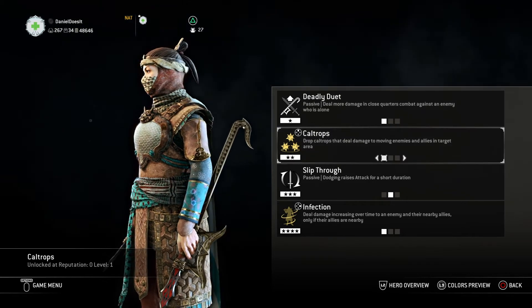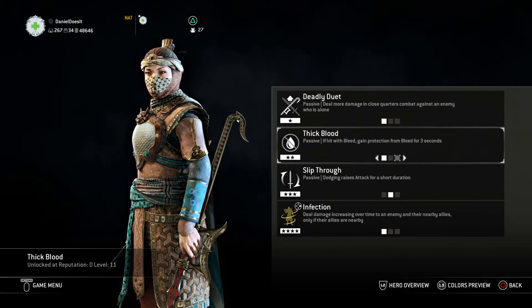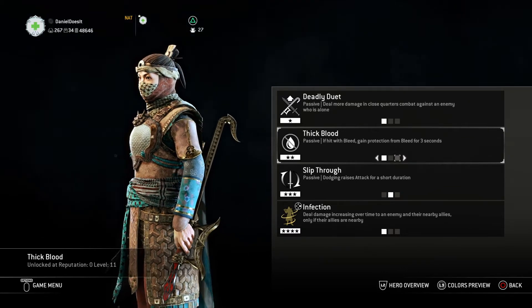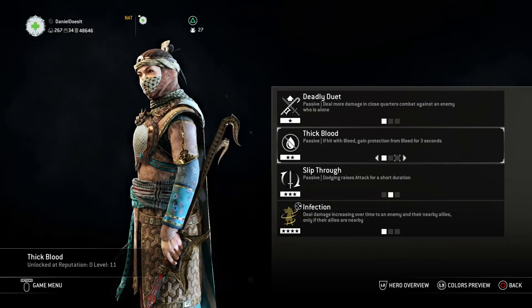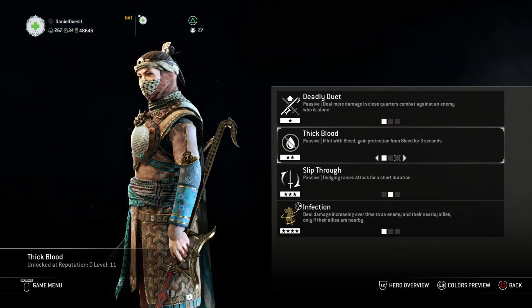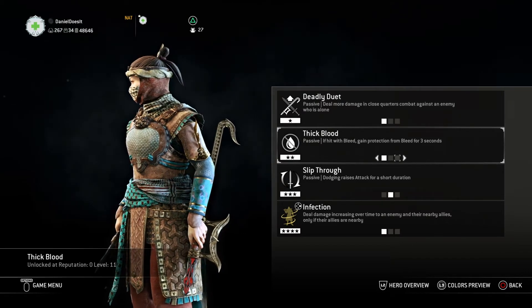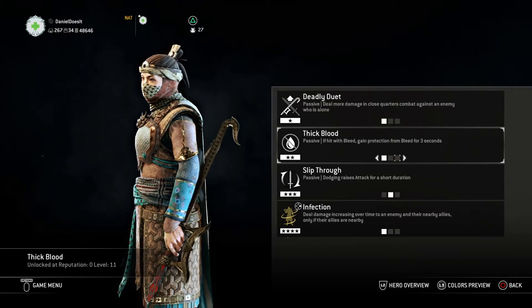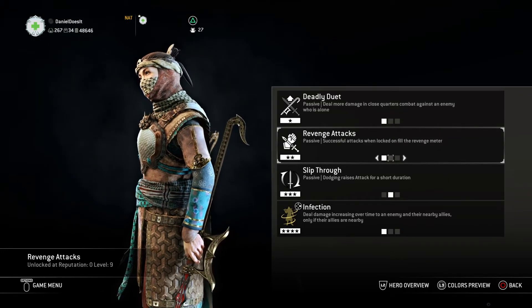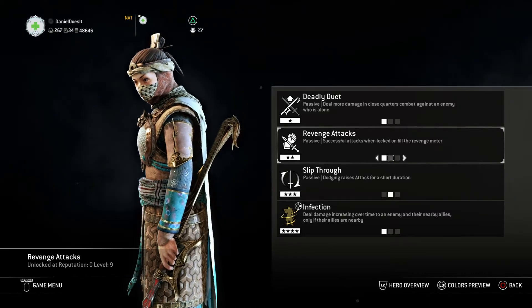Moving on to the second feat, I choose Caltrops over Revenge Attack and Thick Blood. Thick Blood — honestly, not too many people run Bleed characters. The only one I find annoying is the Shaman, because she gets a bite when you're bleeding and she can hit you with light attacks to regain health while you bleed. But other than that, Thick Blood is pretty useless if there are no Bleed characters on the field — it's like having a second feat slot for no reason.